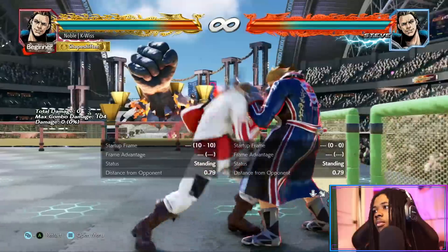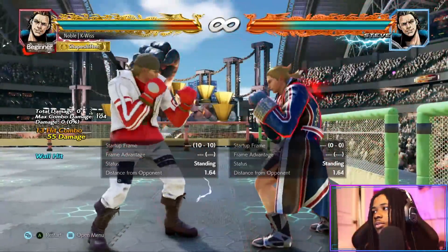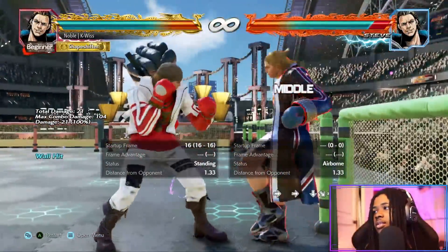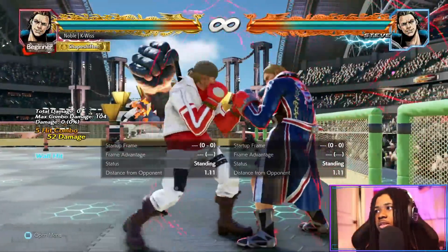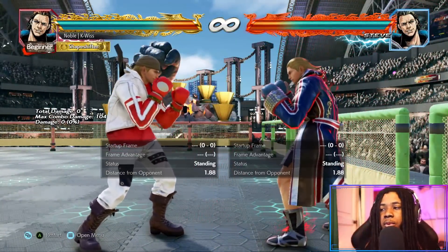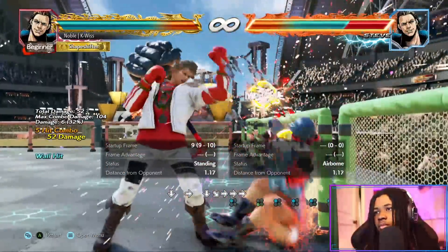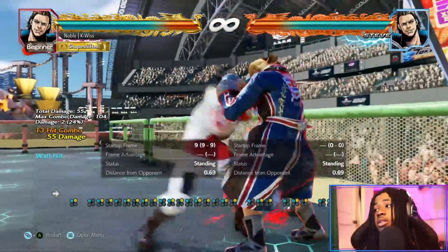If we just do a wall combo — 52. Before this, these two used to literally do the same amount of damage, which used to make me think: why do Steve players go for massage when they can just do this instead? But now massage — because you can get more hits and it's multiple hits back to the wall — it definitively does more damage in the wall combo, which is nice.